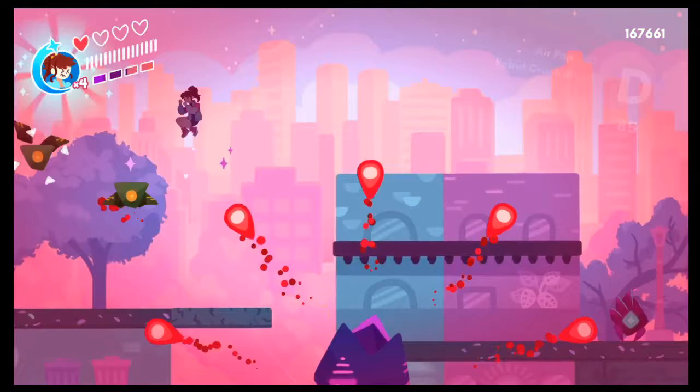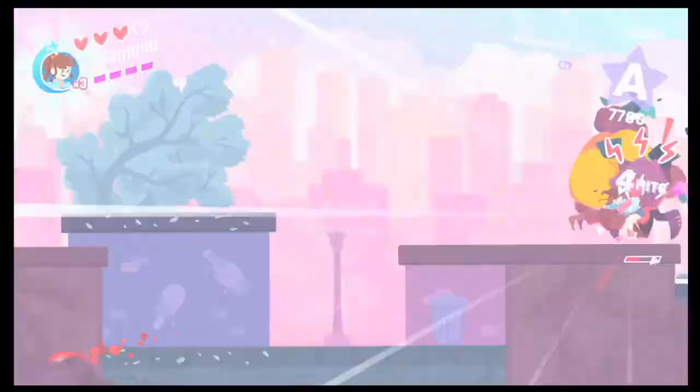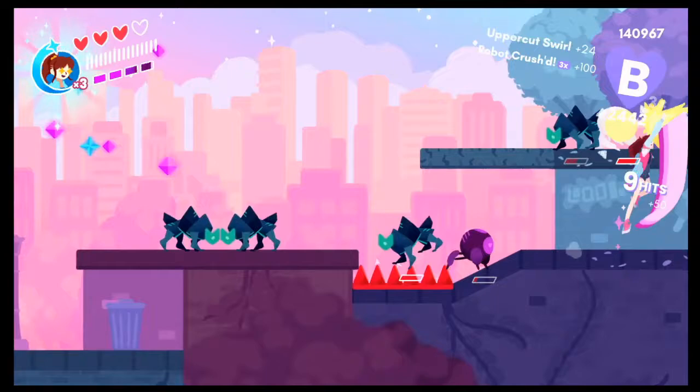I don't know if enemies just infinitely spawn until this big guy dies. I'm dead — hard game, really hard game. I'm also just not playing as carefully as I should. If I conserved my hearts earlier in the level and didn't do stupid things, I'm sure I would survive longer. I should also remember to use my A button — that would have been super useful in that fight.